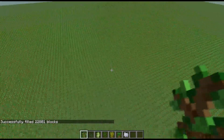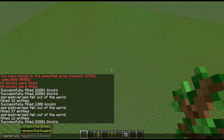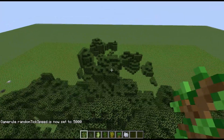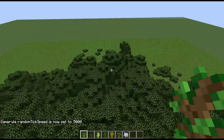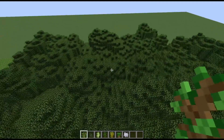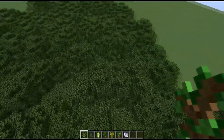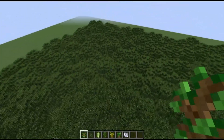Lots of trees! And then if you do game rule random tick speed to about 5,000, we can get a lot of these trees growing. Little bit laggy, but it's going to be worth it. Right there, we just planted 22,801 saplings, and those are going to be all turned into trees.